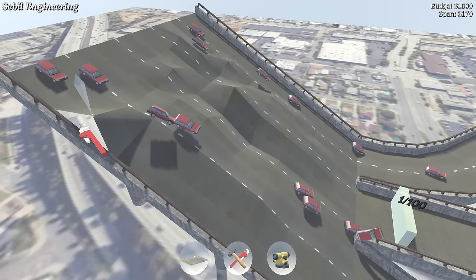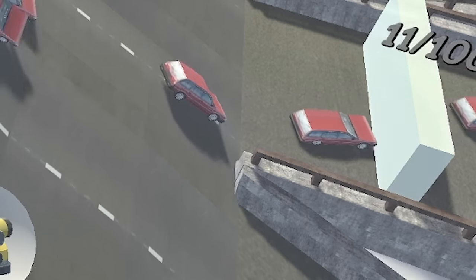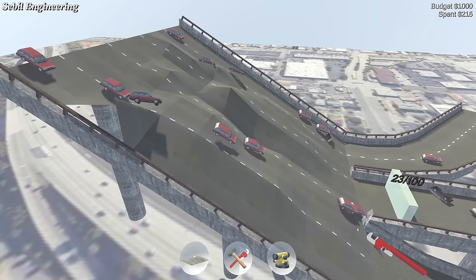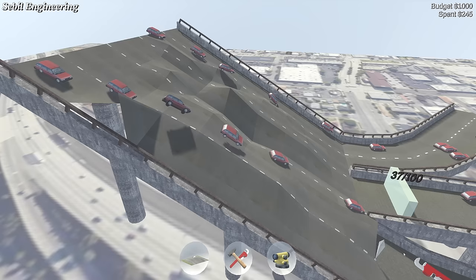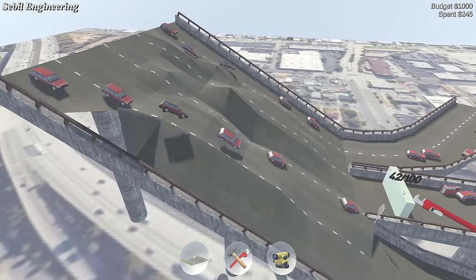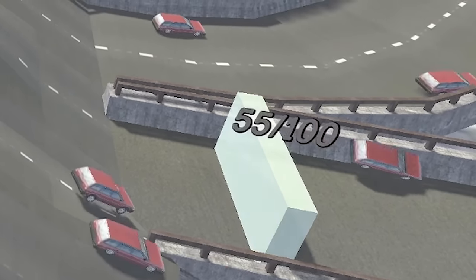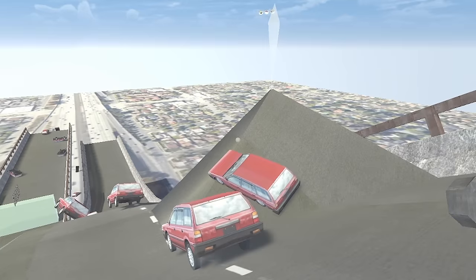Look at that, that's nearly perfect! People are hitting that barrier pretty hard though. Let's go up a couple more times. They're pretty much all going in there now — the odd one is escaping but I think that's fine. We've only spent 245 quid out of our thousand-pound budget and we're on 50 cars. This is looking fantastic.